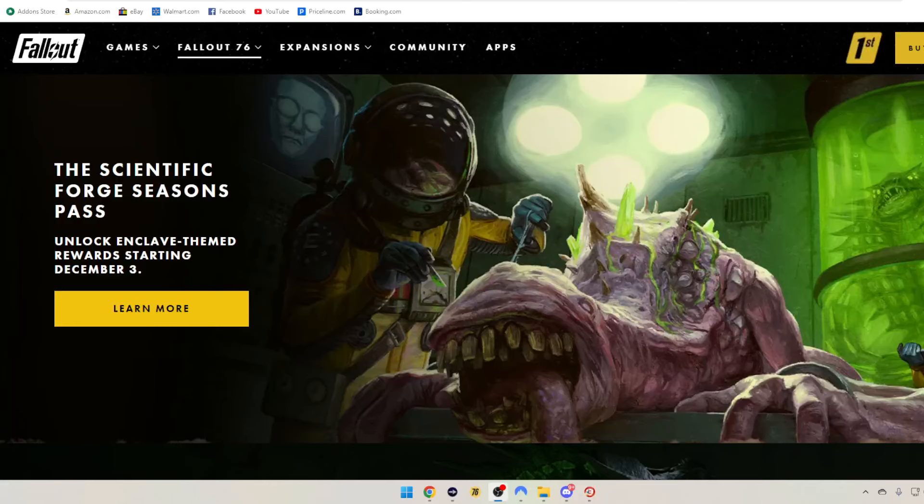If you were wondering what the Season 19 scoreboard rewards look like, when Season 18 is ending and Season 19 is starting, and when we're getting raids or camp pets or these four-star legendaries, look no further. We definitely have all that information in this video, so let's go right into it.